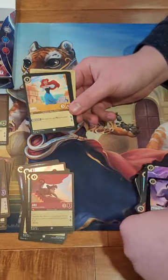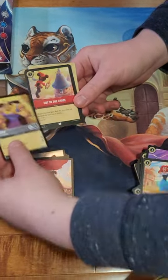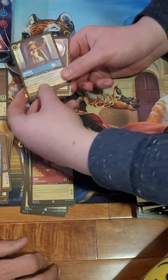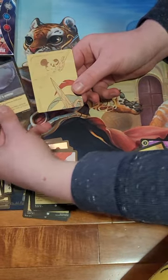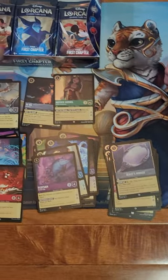Ariel, Cronk - let's go. Jasmine and Flotsam, yeah right there. And a Beast Mirror foil - that's cool! Gimme all the Beauty and the Beast cards.